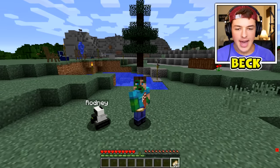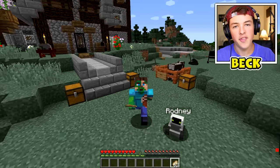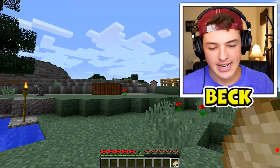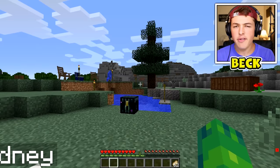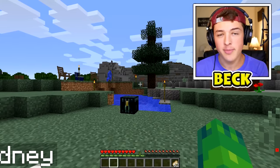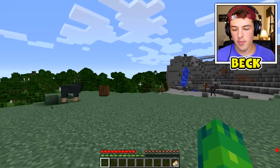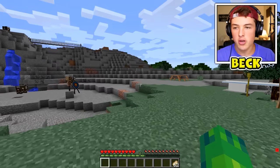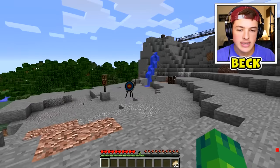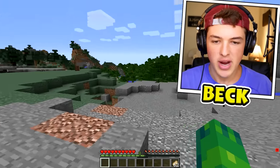The mod we're checking out today is actually made by the same dude who created the Flash mod in Minecraft, except this one adds in Green Lantern. It's the first ever version, so it's kind of like the movie — just about half as good as it should have been. Essentially, in order to get the Green Lantern ring that activates all the powers, you gotta do a lot of good deeds. There's a Karma system in the game as soon as you install this mod, so I just have to eat a lot of cookies and defeat a ton of fake Bessies.